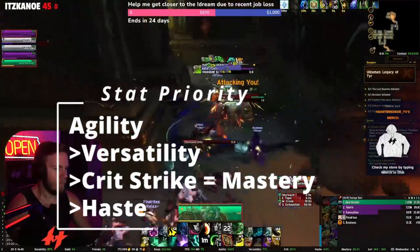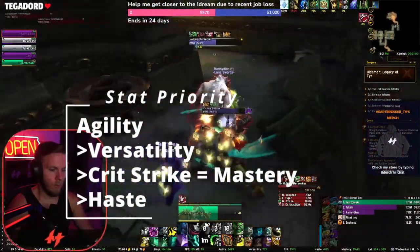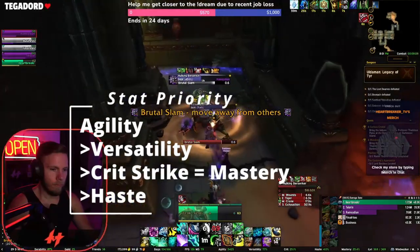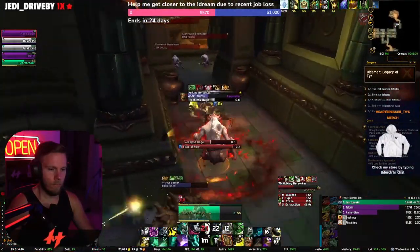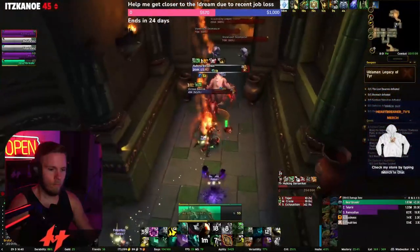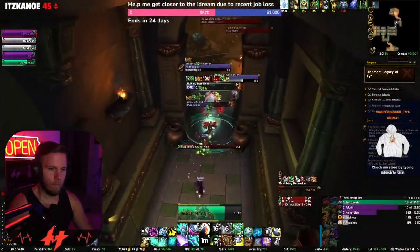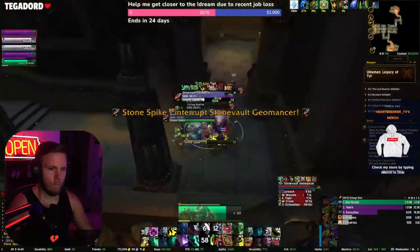We're going to start things off with stat priority. As a monk, you are going to want to focus agility. This is going to be followed then by versatility, critical strike, and then mastery and haste. This is based off of Mythic Plus on Wowhead. I'll go ahead and pull that build up, but that is going to be the stats. No matter what you're doing, you're going to want to follow that sort of breakdown of where you want your stats to be focused.